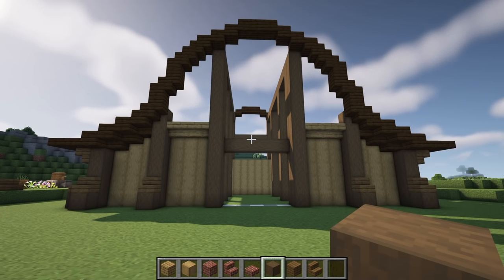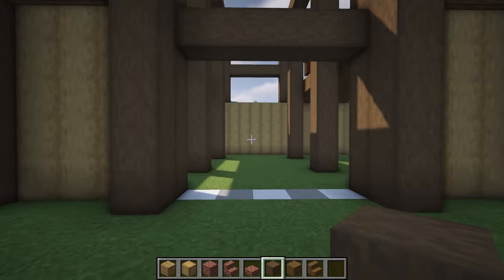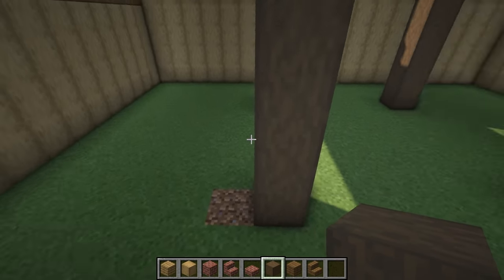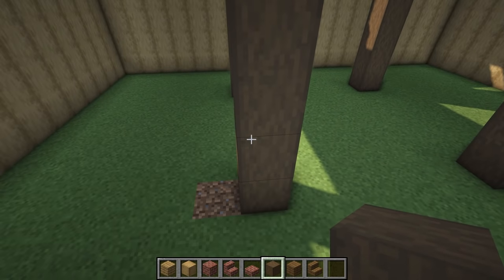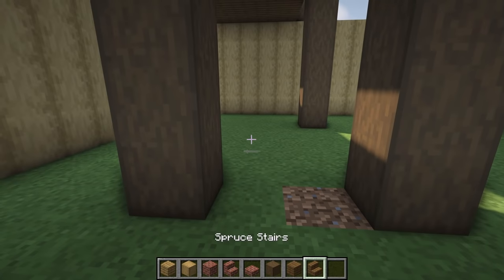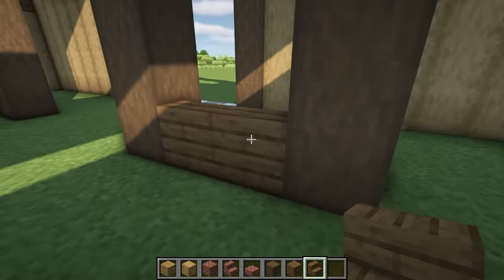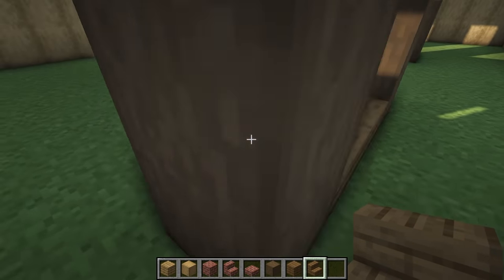Before we start working on the roof, we're just going to finish up some more details on the interior. Let's head inside and build up a pillar — where this first pillar is on the left, we're going to leave a two block gap and build another pillar that brings it all the way up to the floor. We're then going to get some spruce stairs, place them just here, and step them all the way up until we join to the next level.